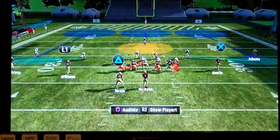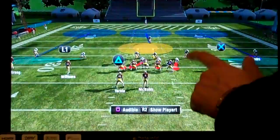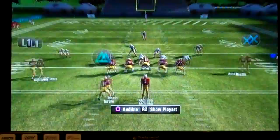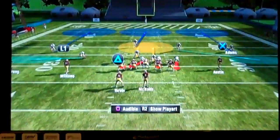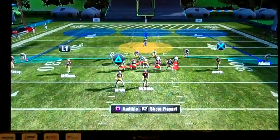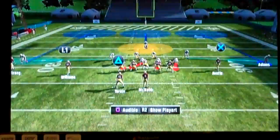Cover three is very great at stopping the run. Watch this defensive back — see how he's up in the box? The box is between the line of scrimmage, about five yards in. We have the strong safety in the box. In cover four, he was dropping back and out of the box, not there for run support. But in cover three, he's there for run support — we have an extra defender in the box to help stop the run.